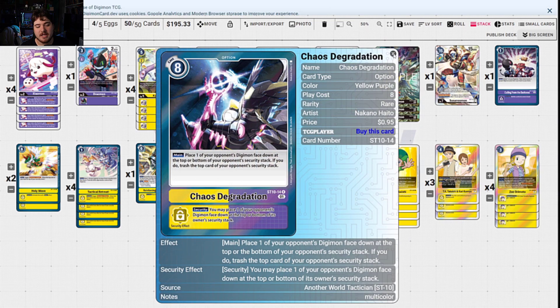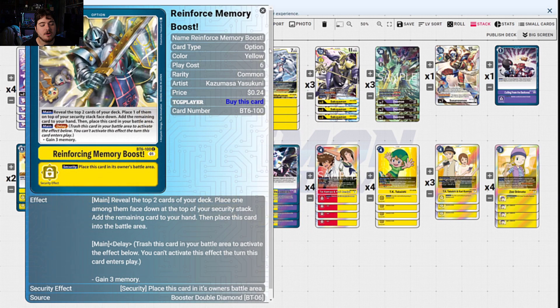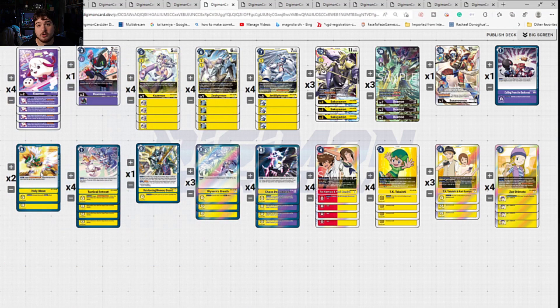We have Chaos Degradation just to get rid of threats we don't like. Wyvern's Breath to remove threats. Reinforced Memory Boost — we already know what's happening. Tactical Retreat just to extend recovery. But also really nasty is: Tactical Retreat, put Jet Silphymon back at the top, then play Zoe, grab Jet Silphymon back, and then just climb up the next turn. Really nasty. Really powerful.